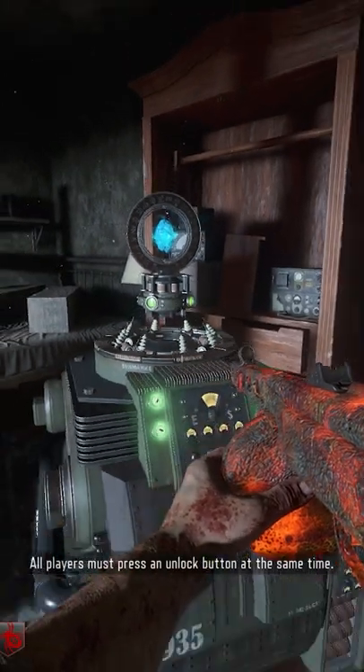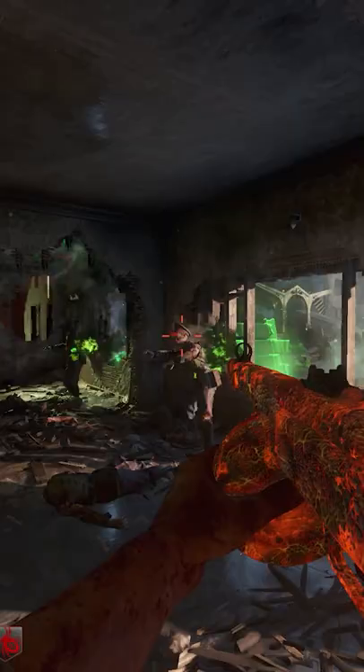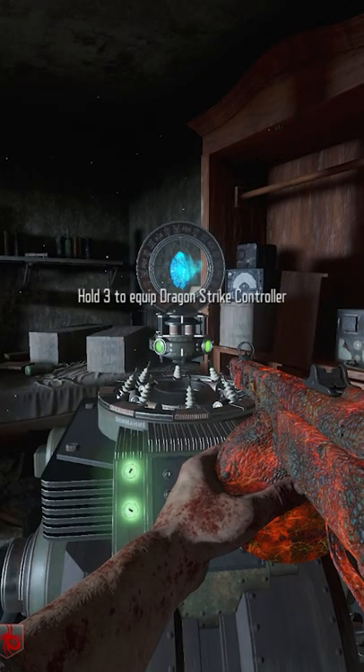Make your way back to Pack-a-Punch for another holdout. In order to complete this properly, you must use each Dragon Strike as fast as possible after they become available to ensure you get the most kills. Not every kill needs to be with the strikes, but get as many as you can. If completed correctly, when the lockdown ends, you can pick up the Dragonite Controller.